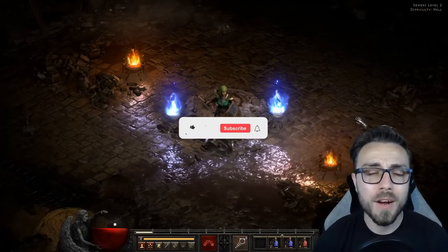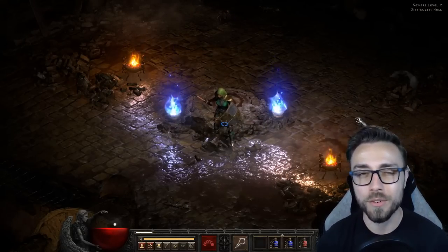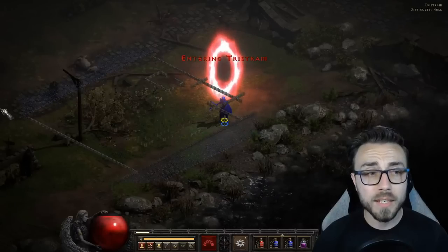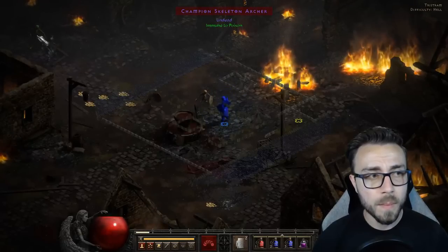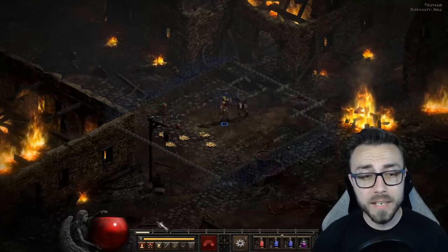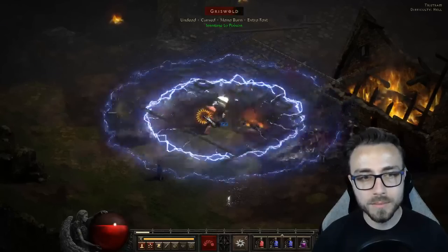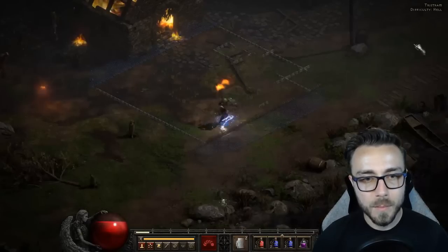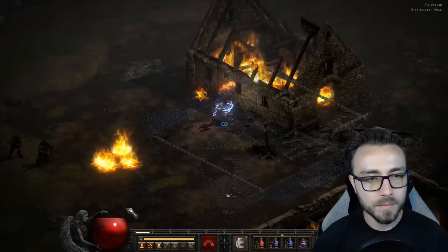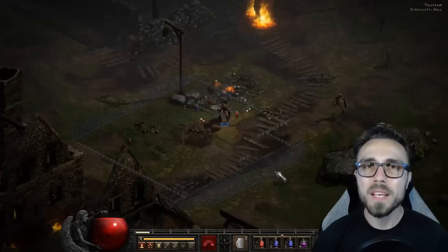Now let's try that one more time, but I'm just going to go straight into the middle and look around. Here we have our champion pack - that's two monsters, so one pack for two elites. Then we go straight down to Griswold, we have an elite pack - that's two elite packs with three monsters, four if you count Griswold. Looking around, we have another elite pack - that's five. And that's it, no other elite packs. So that was only five - interesting.